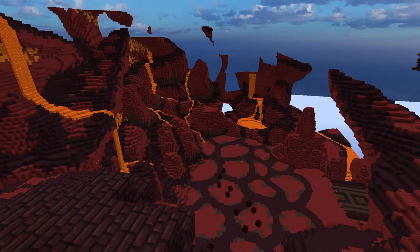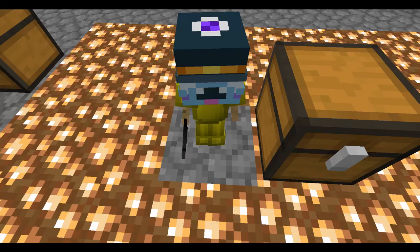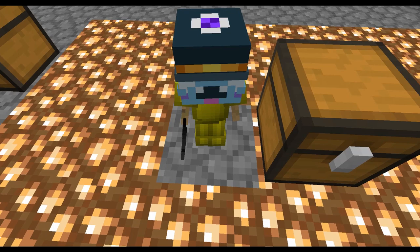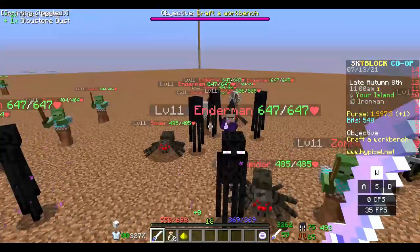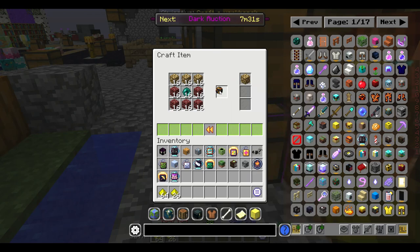With that out of the way, back to the Blazing Fortress. Without you knowing, the entire lifetime of this profile we have been working towards a glowstone minion. We can obtain glowstone by killing the witches that spawn on our private island, and use the glowstone minion to get more glowstone to craft the portal to the Blazing Fortress.